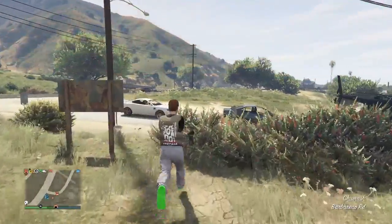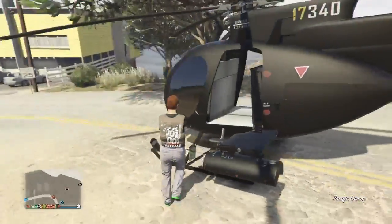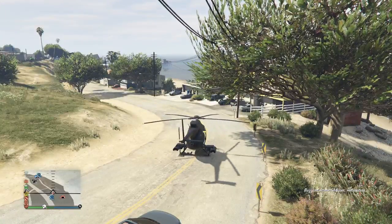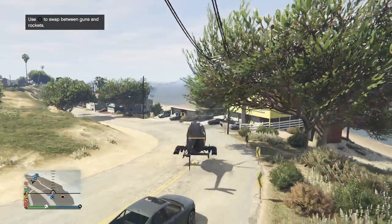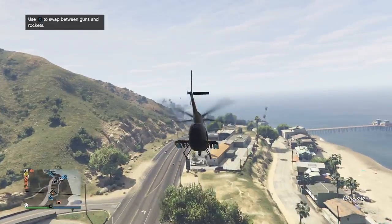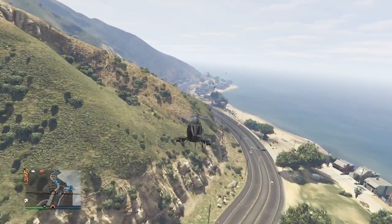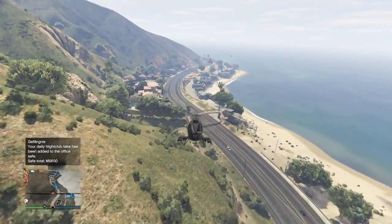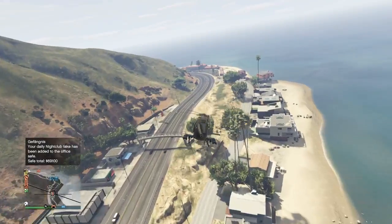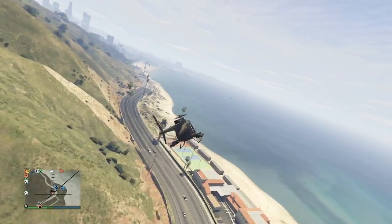My Buzzard spawned in. From here I just want to make my way to my motorcycle clubhouse. Now if you're not a good pilot, maybe invite a friend or someone that you trust that doesn't mind taking the time to help you. They can fly you back and forth, or use their personal vehicle to drive you back and forth between your bunker and your motorcycle clubhouse while you're getting in your cars.